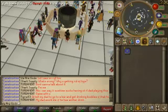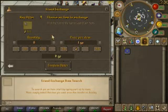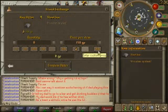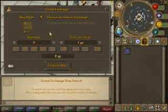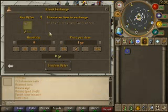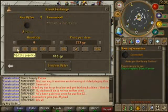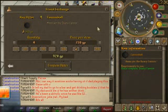Let's just check on how much steel bars cost and how much cannonballs cost. One steel bar costs about 720GP. And four cannonballs cost about 230 each. So from one steel bar, you can make about 200GP profit.